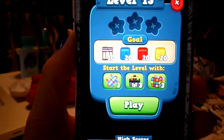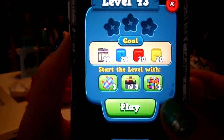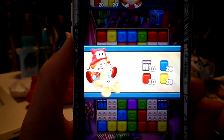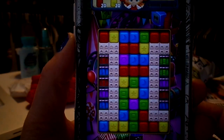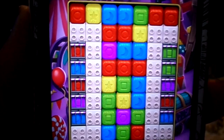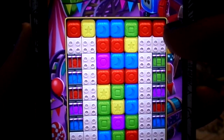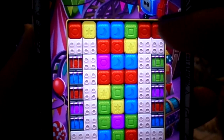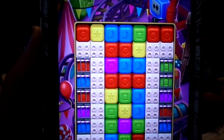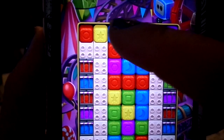In this level I need to get 10 of the cages, 20 blue, 20 red, 20 yellow. To break anything you have to have two or more of the same color, but to break a square you have to have two or more beside one. So we can break those two blue ones.